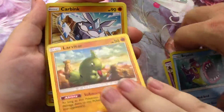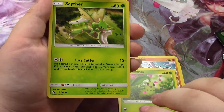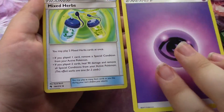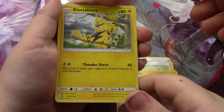Bruxish. Larvitar. Carbink. Chikorita. Scyther. Chikorita hollow — yeah, which we have a whole bunch of. Psychic Energy. Mixed Herbs. Flaffy. And Electabuzz.